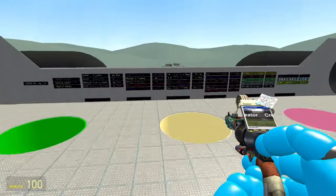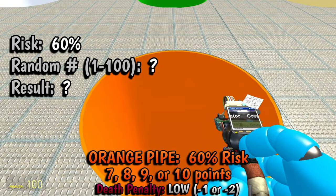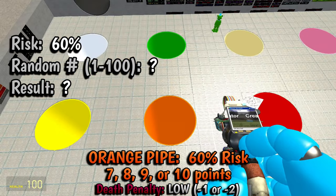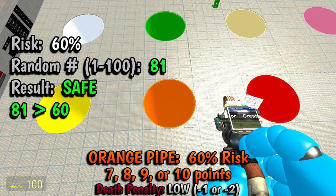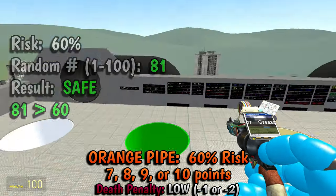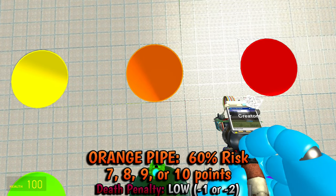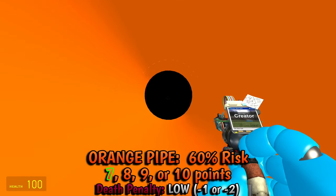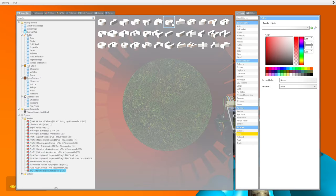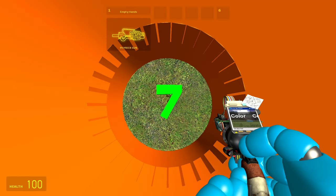For the orange pipe — 60% risk, so the number generator has to pick above 60. Result: 81. Now we pick between seven to ten for the points. Result: seven. Still good — seven points. Spawn the seven, make it green to show it's good.